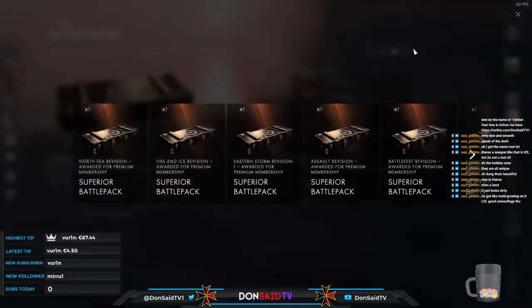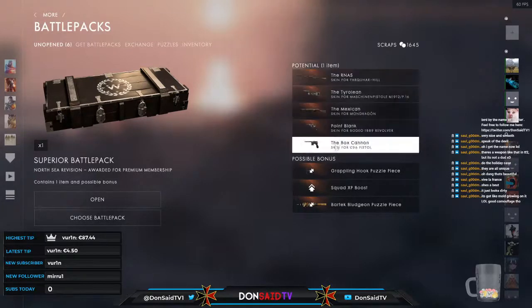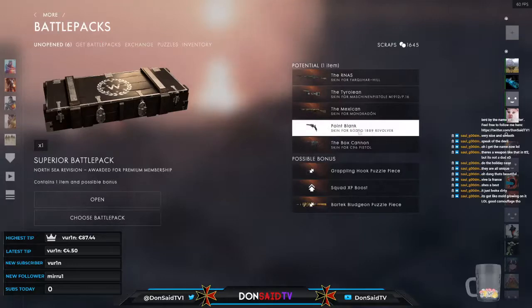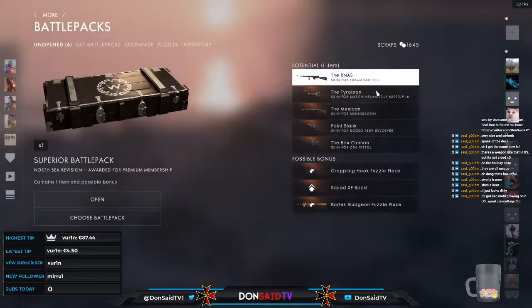I'll just open them as they arrive rather than keep cycling left and right. Someone says it's got mold growing on it — beauty is in the eye of the beholder, and if anything it's a realistic skin: a lot of mold and dirt were present in the trenches, so it seems only fitting. North Sea next — the box cannon is something I'd like to pick up. Point Blank for the body — kind of a Damascus steel or marble style.